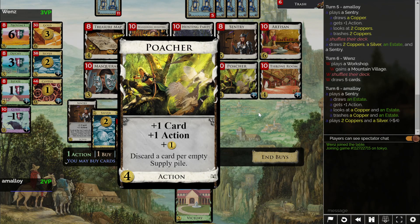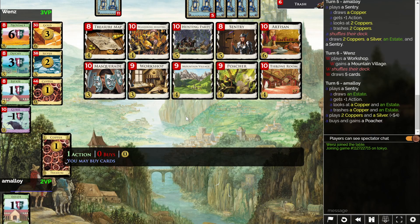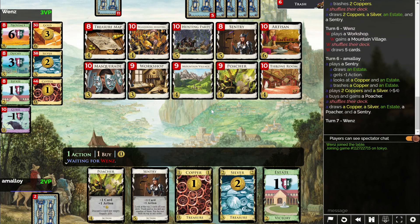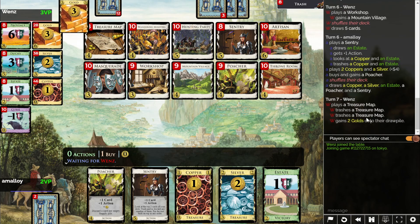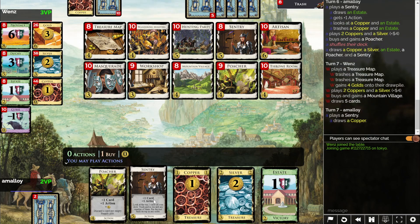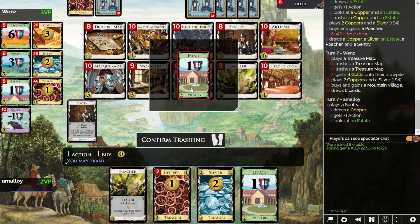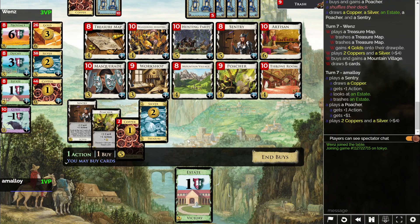Do I want a Poacher? I don't think opponent's gonna be able to empty any piles. I think a Poacher is better than a silver. I probably should've bought a Poacher instead of the first silver, actually. They collided Treasure Maps. Mountain Village — I don't understand this plan. Hitting five bucks — I could start getting Hunting Parties now. I think that's still the way to go.